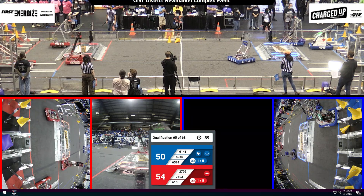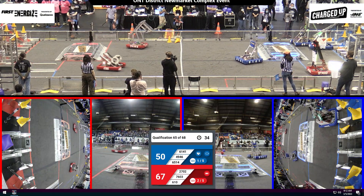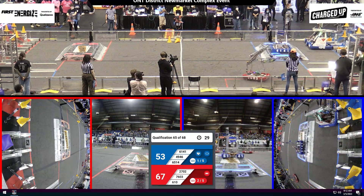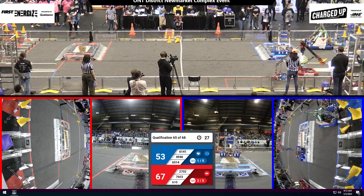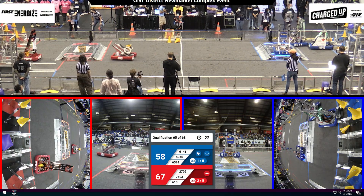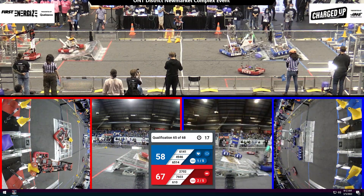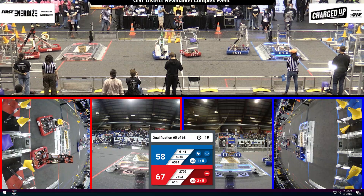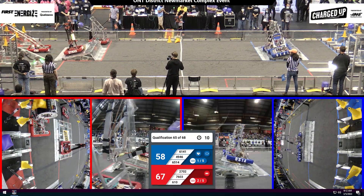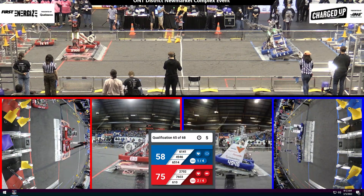65-14 has a cube in hand, and alliance partner Alpha Dogs seems to be stagnant on the blue community side. 6-10 and 27-02, both red robots lining up to grab some game pieces from the red loading zone, with 66-03 joining them. We are in the last 30 seconds of gameplay. The scores are less than 10 points apart. 6-10 going over that red charging zone to get that last cone up. 65-14 and 61-41 on the blue alliance side trying to get onto that blue charging station, and the Alpha Dogs join them.